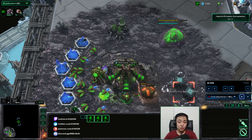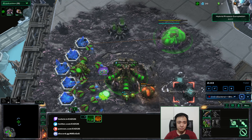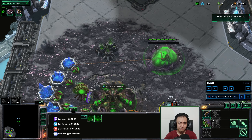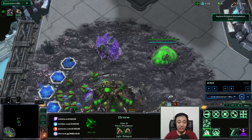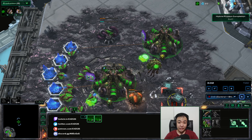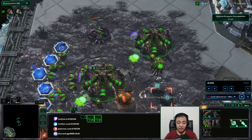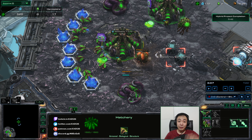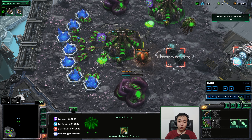You can see I've gone for a hatchery first at like 15 supply and I'm just spamming down the worker button. A lot of players think that you need to be a fast player to play well in co-op — that's simply not the case. All I'm doing here to make workers fast is holding down the drone button as Kerrigan. It's as simple as select the hatchery, select the hotkey for select larvae, and then just hold down the drone button. I'm not pressing fast, I just have it pressed down and I'm not even thinking about it.